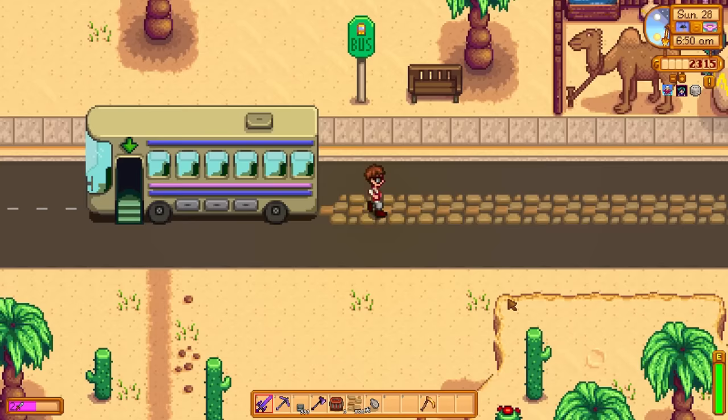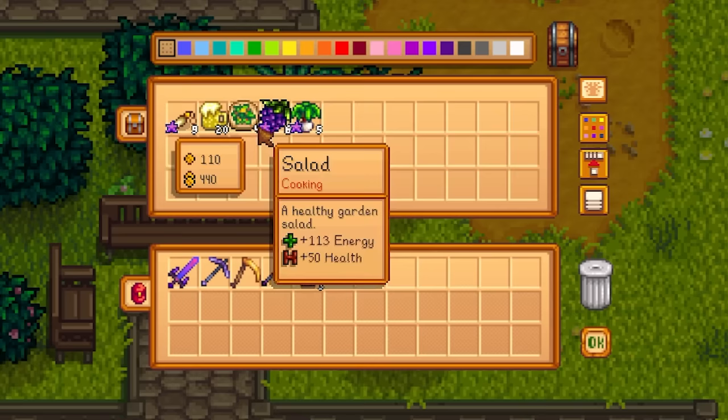You run 10% faster on path tiles. It's convenient to leave chests full of loved gifts lying around.